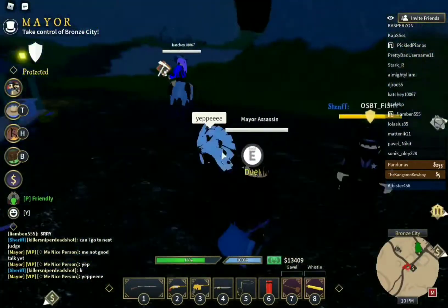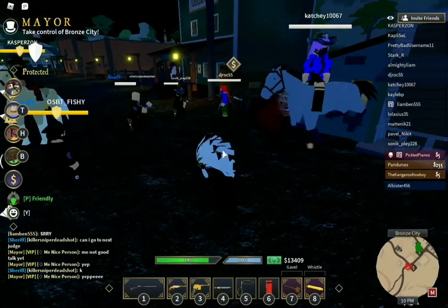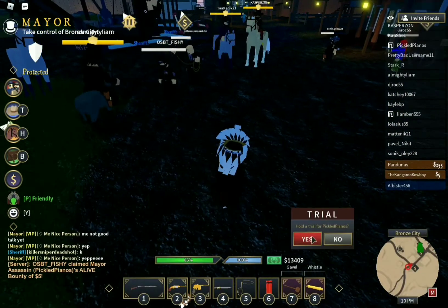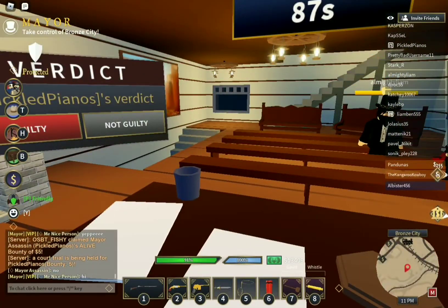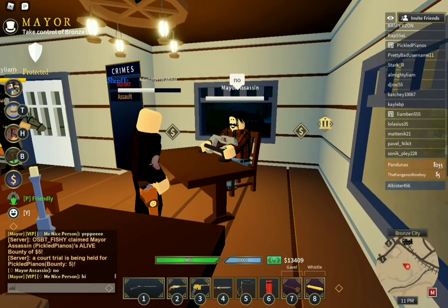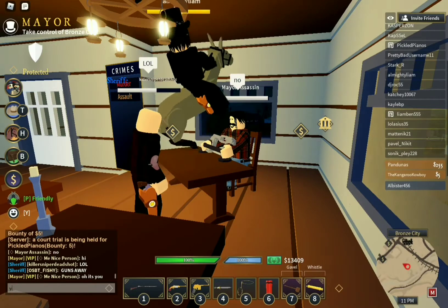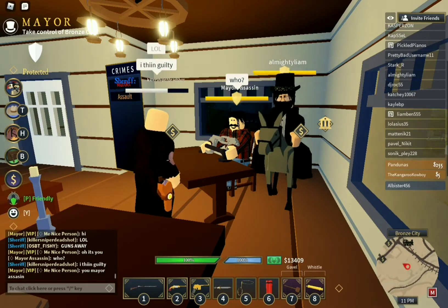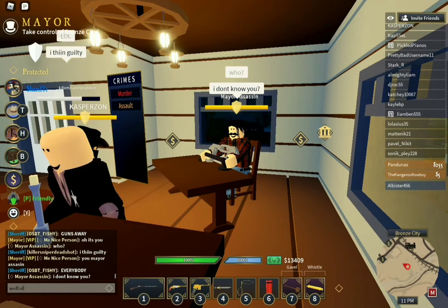Now I'm going to show you a feature of the Mayor. Because the Mayor has so many different abilities, I'm just going to go through a few of them at a time. When a sheriff — and only a sheriff — arrests someone, you can hold a trial for them. If they get killed during the arrest, you still can't. So this guy was called Mayor Assassin, and he was trying to kill me pretty much the entire time I was trying to record. So I said he was guilty.